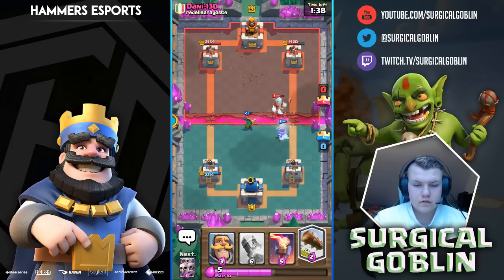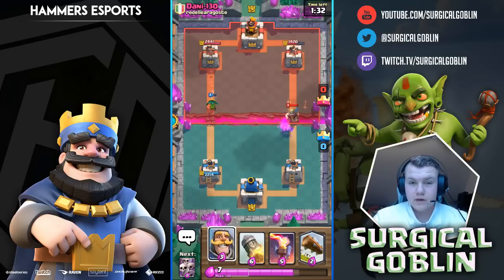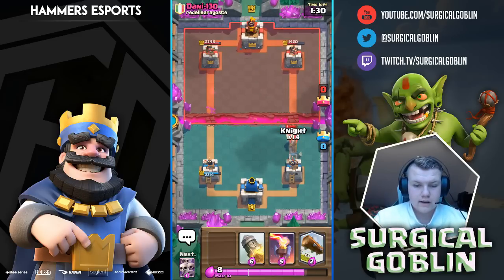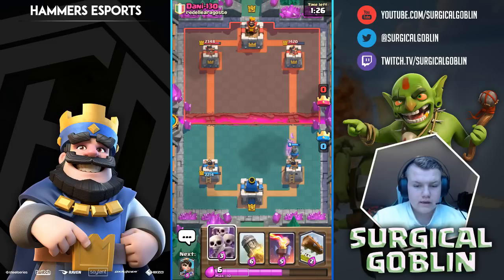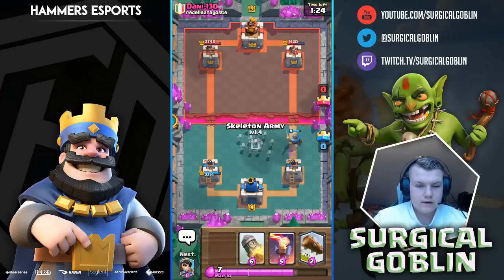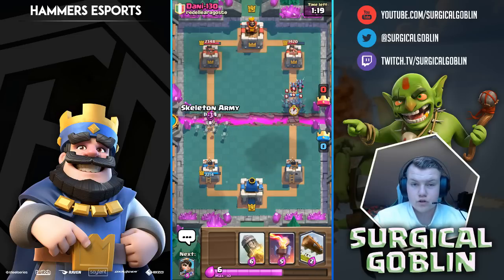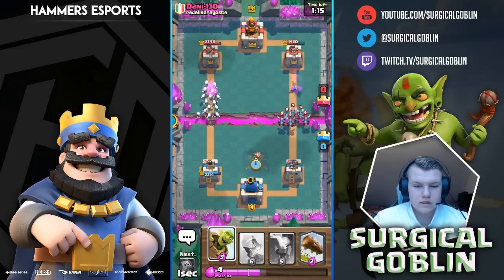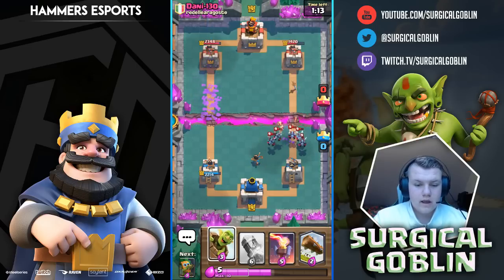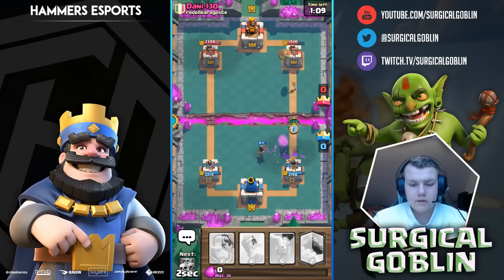Look at that guys — the Dart Goblin and the princess actually killed the ice wizard! I'll drop a knight to tank for the miner because I'll soon hit 10 elixir and I don't want to leak anything. I can't really drop anything else, so I'll play the Skarmy there to bait out something. He goes with a minion horde — I'll just drop my princess. He zaps the Skarmy.